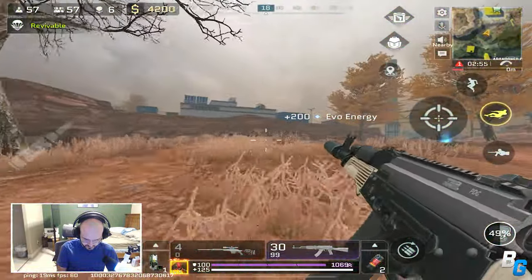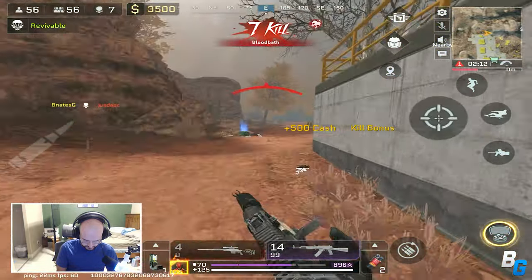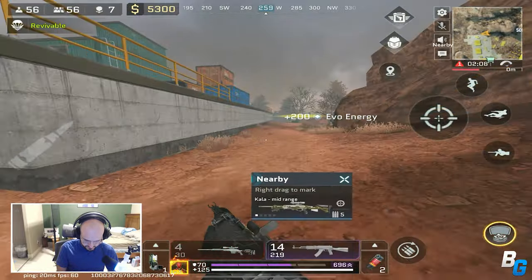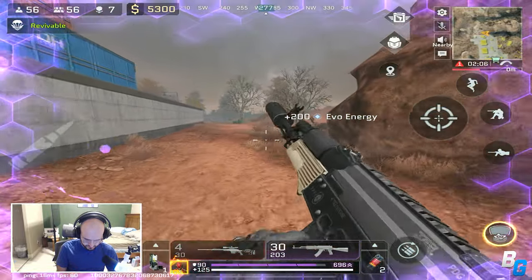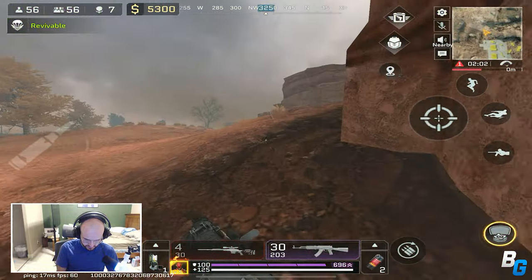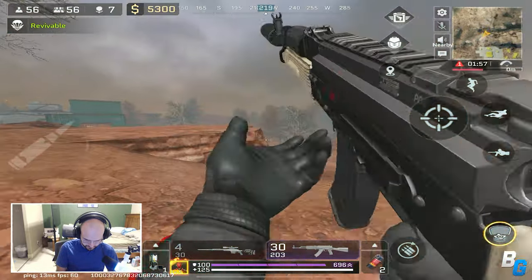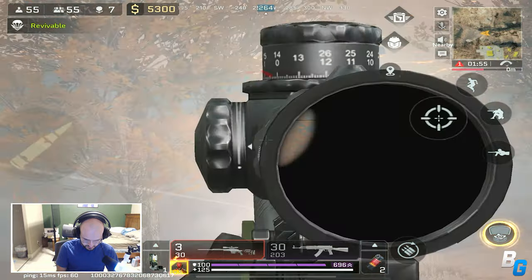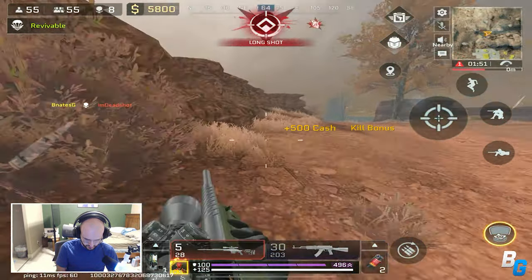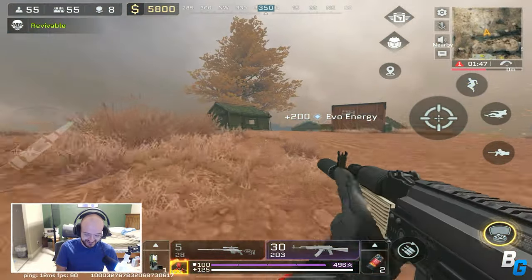I don't think that guy's gonna beat me. All right, and then there was another guy around here. I'm not gonna waste my money right now, I'll just go look for him. I like how that guy's name is 'Deadshot' and I just turn around — look what happened.